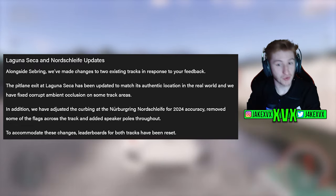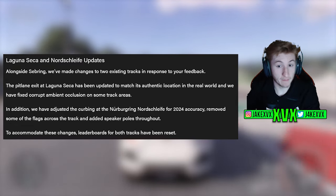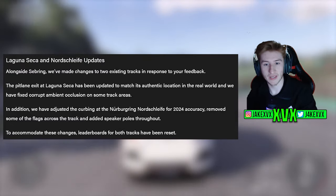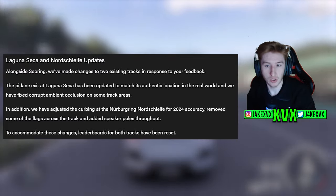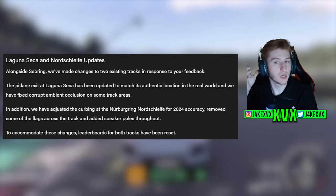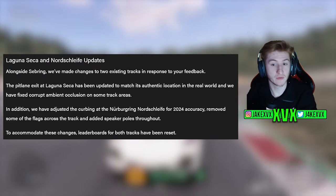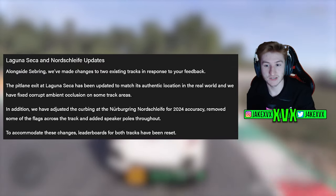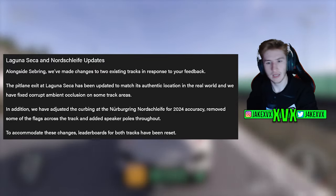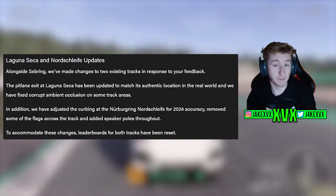Here are the track-specific updates: the pit lane exit at Laguna Seca has been updated to match its authentic real-world location, and corrupt ambient occlusion on some track areas has been fixed. In addition, they have adjusted the curbing at the Nürburgring for 2024 accuracy and removed some flags across the track while adding speaker poles throughout. I'm surprised they've changed the curbing — that feels like quite a dramatic change.